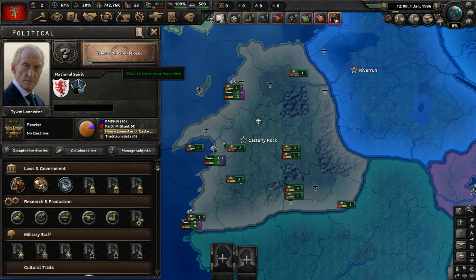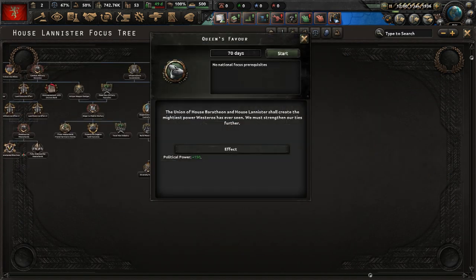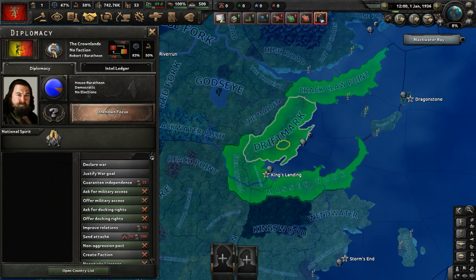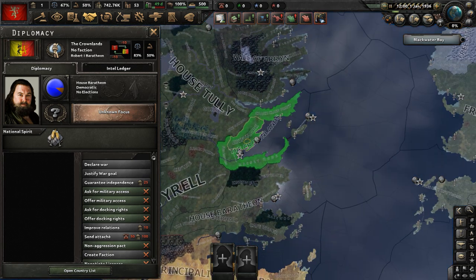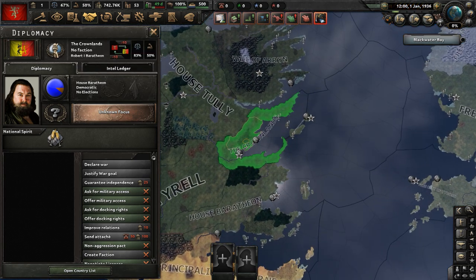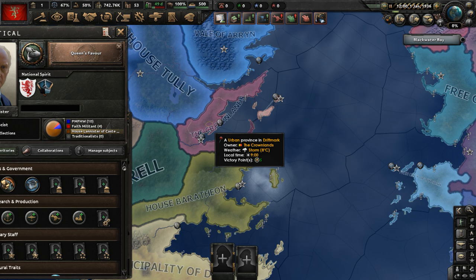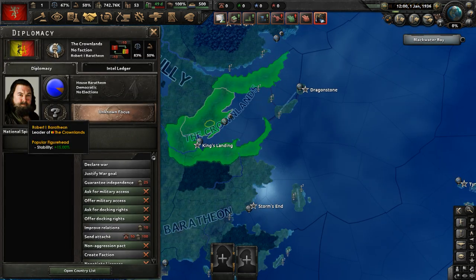Let's go to our national focus tree. We're going to start with Queen's Favor, which will take 70 days. The union of House Baratheon and House Lannister shall create the mightiest power Westeros has ever seen — we must strengthen our ties further. House Baratheon is the current ruling dynasty of the Seven Kingdoms and controls the Iron Throne. The Baratheon king is married to Tywin's daughter, and Tywin Lannister's grandson is going to take power.